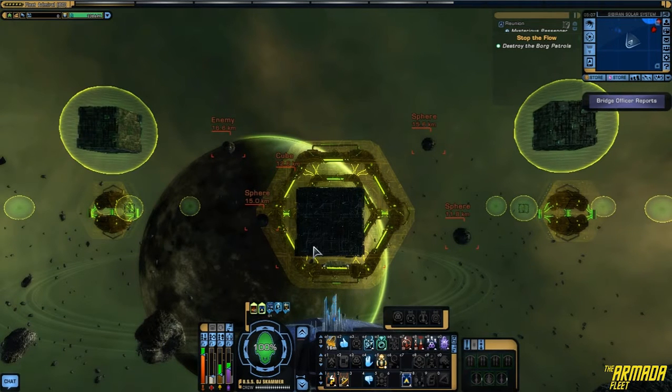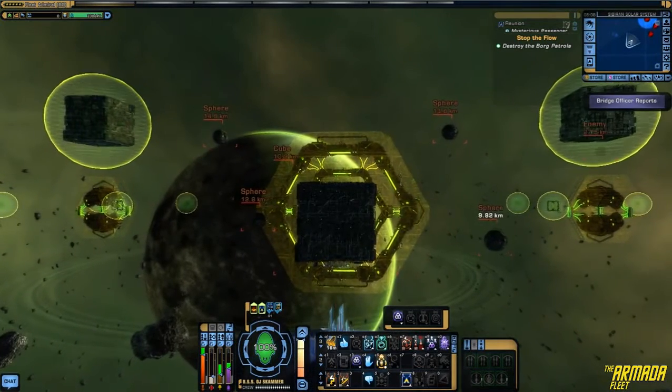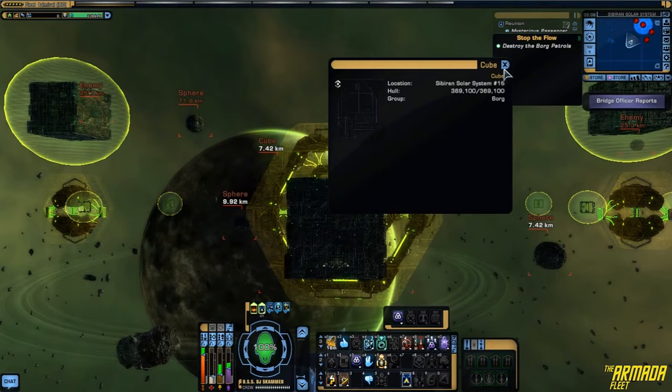So we have this opening segment. If you do a random PVE queue for this map, you need to be prepared to jump out of the gate and just go. If you do a channel run, the courteous thing to do would be to respect the rules of whatever the run is. So if someone says wait for pets or wait for my go, make sure you do that. Being a team player is uber important. So we're cloaked, we'll make our way forward. This first little combat - a lot of players focus the cube because it's the largest target. It's got 369,100 hit points.